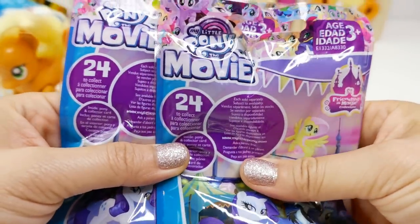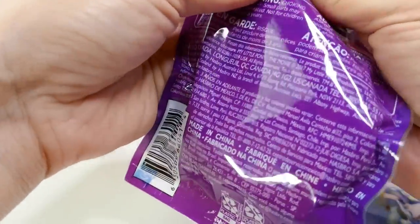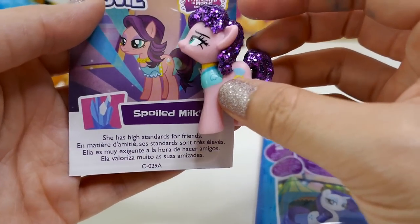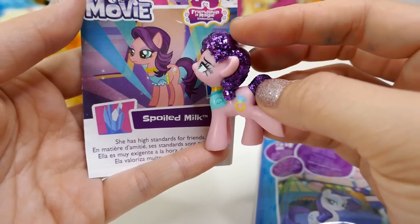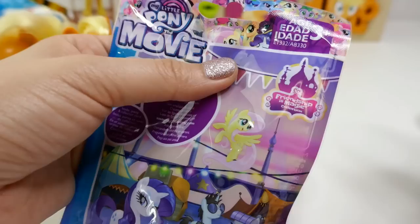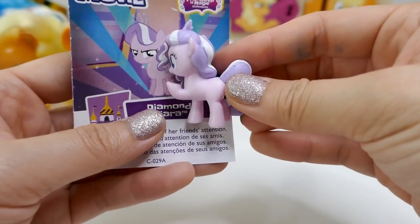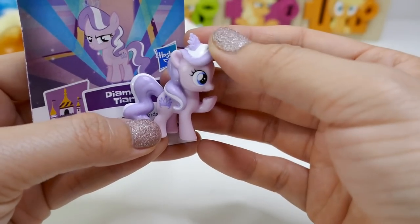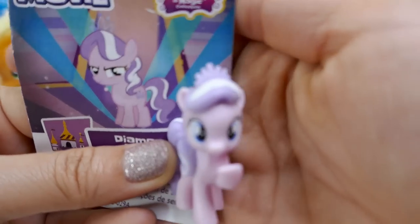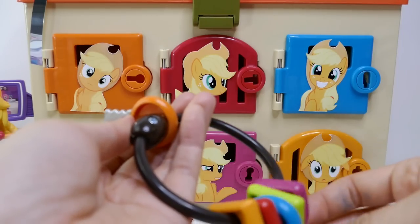Applejack brought us some blind bags — My Little Pony the Movie blind bags, Series 2 from 2018. Oh, a super sparkly one! I think this is a duplicate from our last surprise box — it's Spoiled Rich and she has super glittery hair. Hopefully we don't get a duplicate. Oh, this is Diamond Tiara! I love her hair, the way her tail looks, and how her hair falls over to the side of her shoulders — super cute!